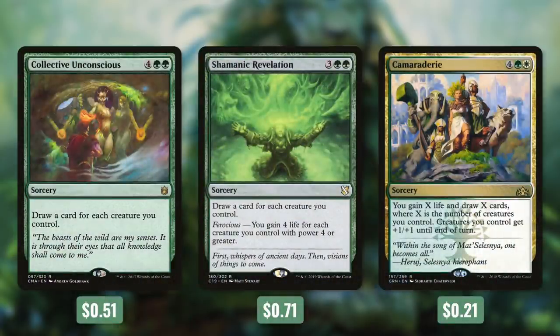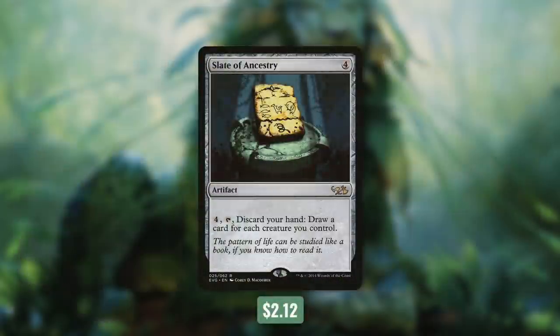Next up we've got some ways to draw a ton of cards at once with Collective Unconscious, Shamanic Revelation, and Camaraderie — each draws a card for each creature we control. On top of that, Shamanic Revelation can gain us life for each creature with power four or greater, and Camaraderie gains one life per creature and gives all our creatures +1/+1 until end of turn. Finally there's Slate of Ancestry, a fantastic repeatable source of card draw — pay four and tap it, discard your hand, and draw a card for each creature you control.